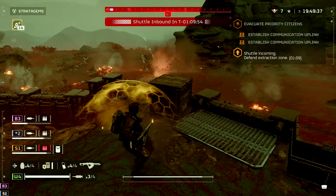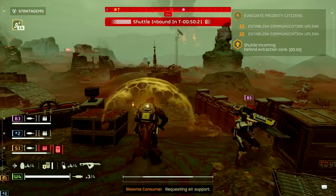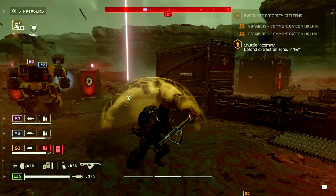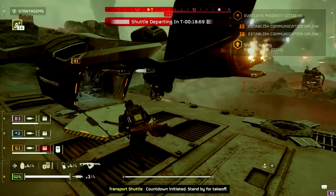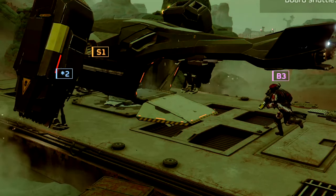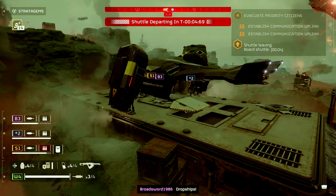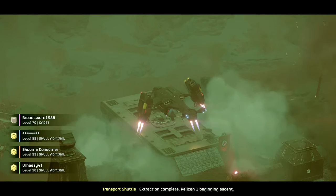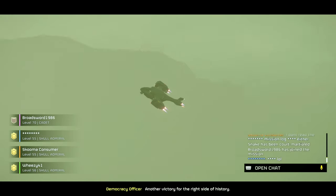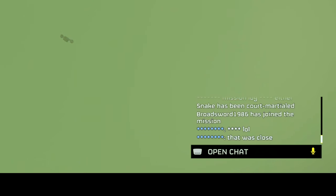I'm trying to stay out of the way of these murderizers. That walker's got it in hand. I didn't kill hardly anything with this Liberator. Let's get out of here! That explosion blew him all the way past the shuttle — come on man, you can do it! That was almost a disaster. Another victory. He got yeeted right past the shuttle.